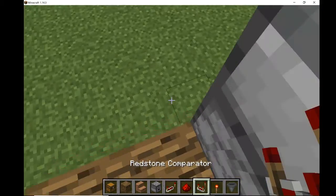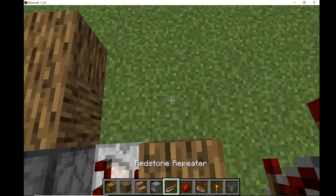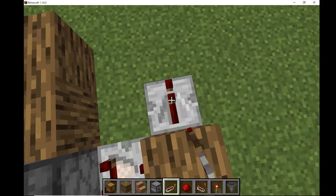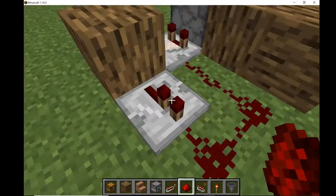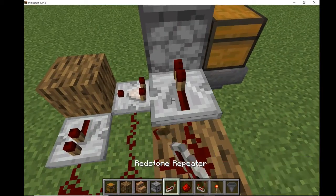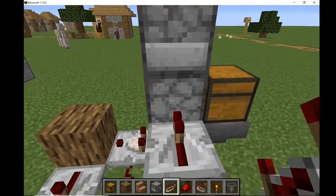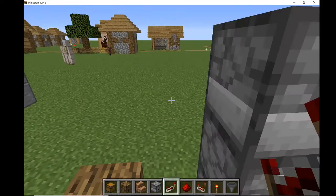So I build two things here: a redstone comparator and a block right here. Redstone — it doesn't matter, any tick is fine. Then like that, one redstone here, and a redstone repeater right there. This is making sure that whenever this dropper has something in it, it activates it.